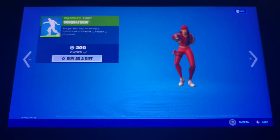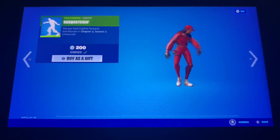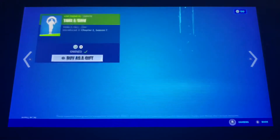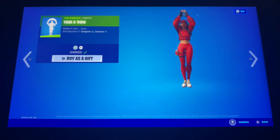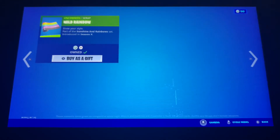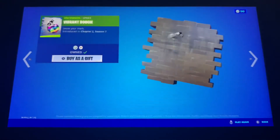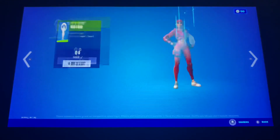And we also got the Sasquatch emote back. And of course we got the Free Rainbow Royale items as well, with the Take a Bow emote — which is a reference to the imagination meme from Spongebob — the Wild Rainbow Wrap, the Vibrant Heart Spray, the Vibrant Llama Spray, the Vibrant Bogey Spray, and the Vibrant Star Spray.